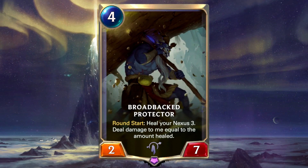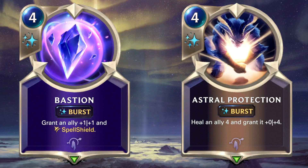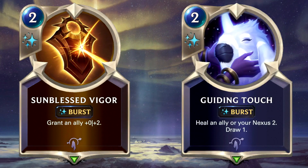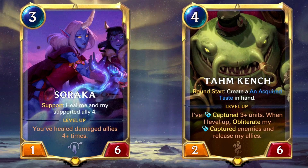It's a combo deck at its core, but it also has control tools to face aggro strategies — mainly Broadbacked Protector, which provides synergy by self-damaging to then have targets to heal, while keeping your Nexus healthy and acting as an okay blocker with solid health. You also have lots of tools to protect your combo pieces such as Bastion for buffing and spell shields, Astral Protection for healing and buffing, Sunblessed Vigor for buffing, and Guiding Touch for healing and drawing. This is a reliable deck which loses in the early game, but is pretty much unstoppable if you get past that stage.